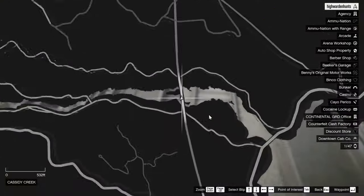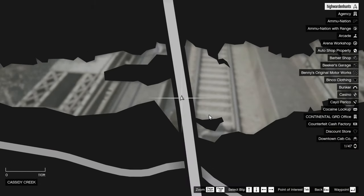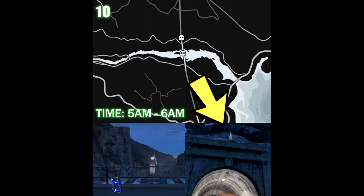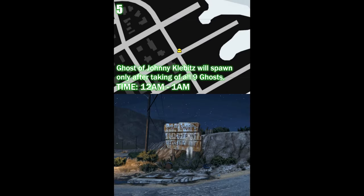At around 5 to 6am, a ghost will spawn on the bridge or on top of the tunnel, as shown in the picture. You have to snap all 9 ghost pictures first, then visit Location 5 where the final ghost will spawn.